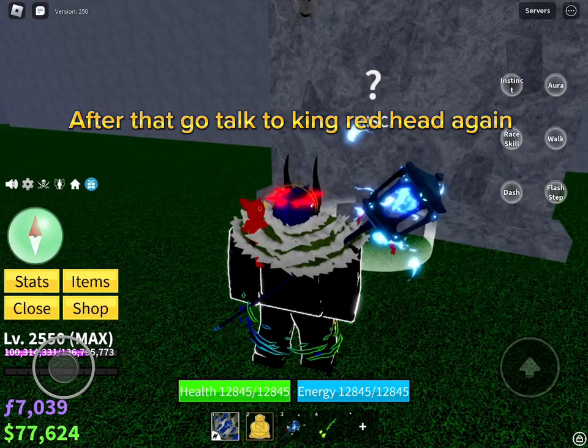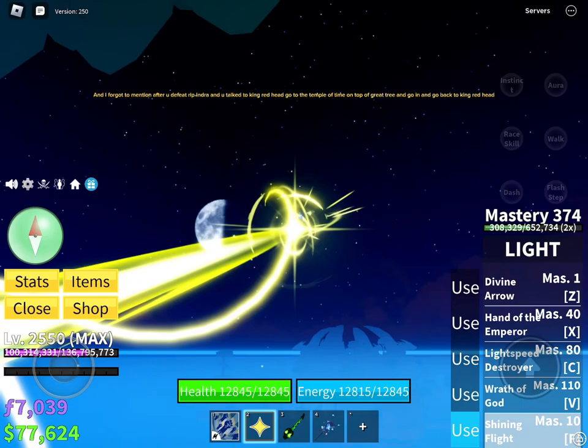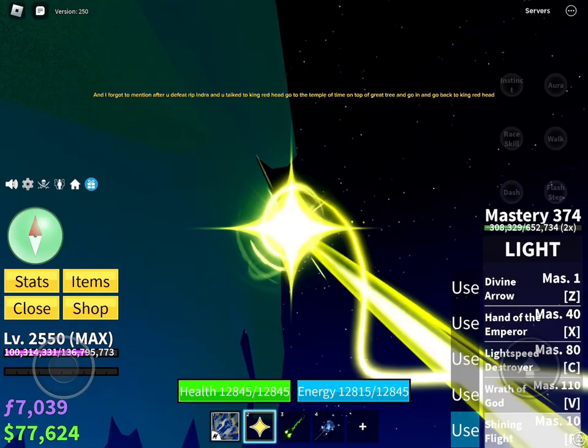After that, go talk to King Redhead again, then go to the Great Tree. After you defeat Rip Indra and talk to King Redhead, go to the Temple of Time on top of the Great Tree and go in, then go back to King Redhead.